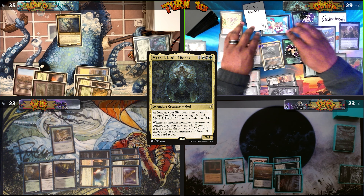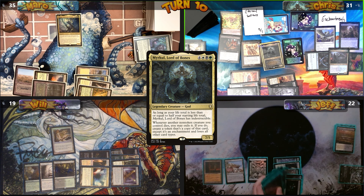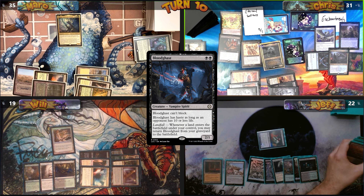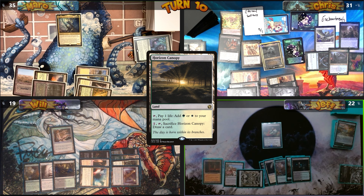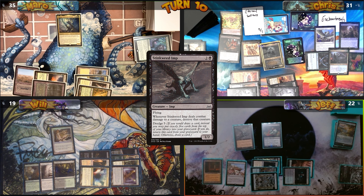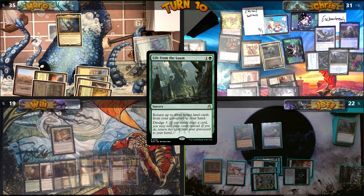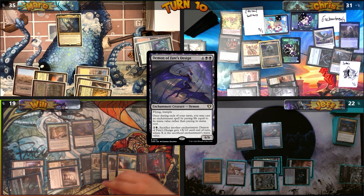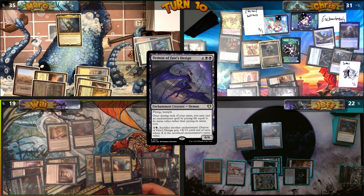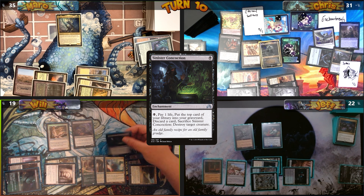Moving to combat, I send 4 damage at Will and pass. Jeff cracks Marsh Flats, fetches a Surveyor land — returning Bloodghast to the battlefield — plays Horizon Canopy, sacrifices it to draw a card, casts Stinkweed Imp, then casts Life from the Loam returning 3 lands, notably including Boseju Who Endures. He discards and passes. Will plays Indatha Triome, casts Demon of Fate's Design, draws from Mesa Enchantress, casts Sinister Concoction, draws another card, then sacrifices it to destroy Myrkul.